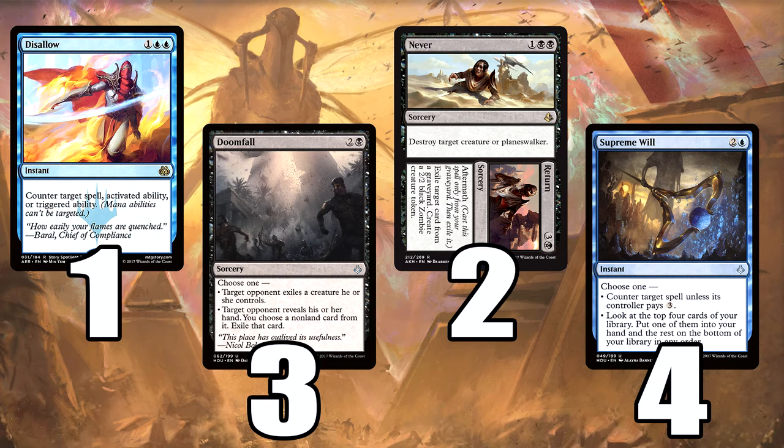One of my favourite cards from Hour of Devastation: Doomfall. Bit of a nombo with Scarab God obviously, because it exiles a creature they control. But sometimes they've got that all-important creature we can't get rid of with removal — like a Hydra that has Hexproof. Doomfall can get rid of that. It's a really, really good card, and it can also exile something like a Planeswalker from their hand. Doomfall is very versatile — we've got three of them in the main. I love that card.